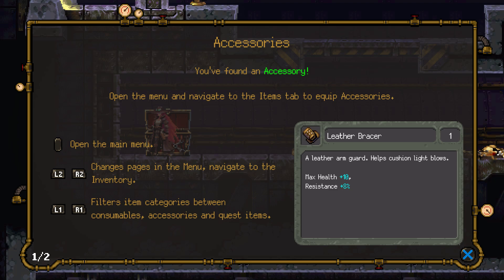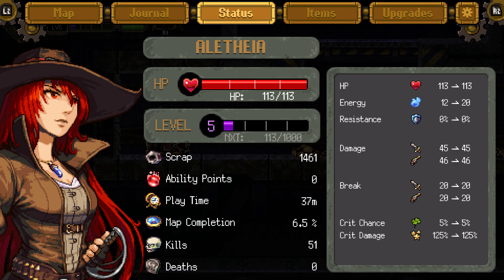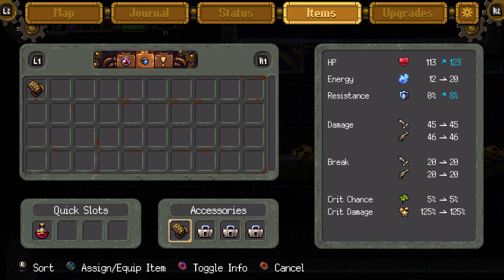This is our first accessory. Open the menu and navigate to the items tab to equip accessories. It enhances the stats — compressed toggle for information to see the changes. Our resistance is plus 8% now and our HP went up by 10. Nice.